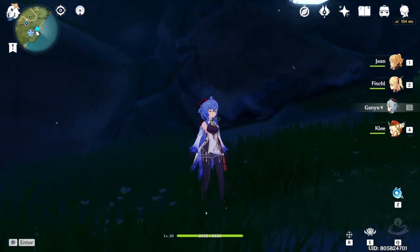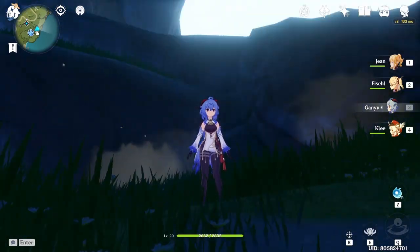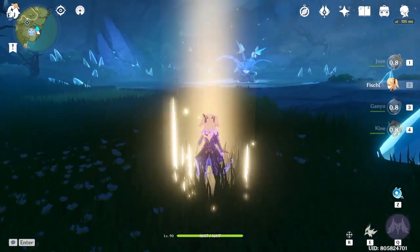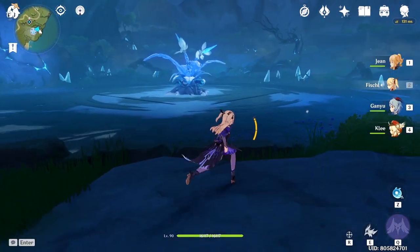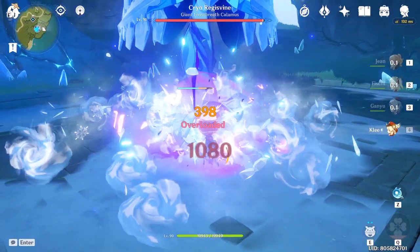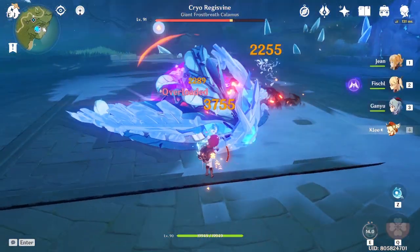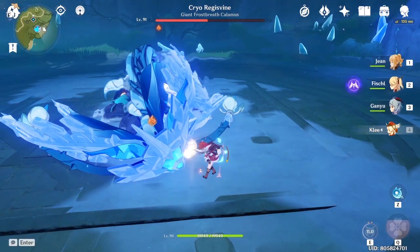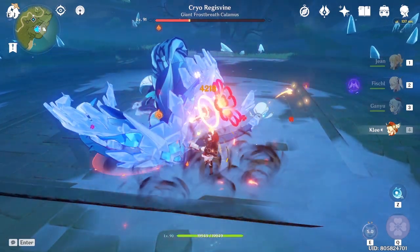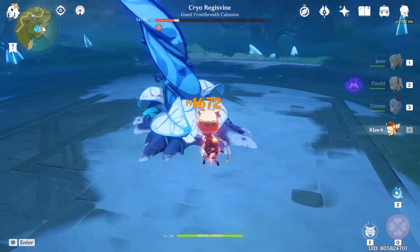Welcome to the bonus corner! Look at her — she's so pretty but she's still weak and needs ascension. For the bonus corner I can't think of anything so we're just going to murderize this guy without using Ganyu, since she's not strong yet. Come on let's fight — hey, you wanna fight? We're just going to murderize this guy — he didn't know what was happening, getting killed by a child character.